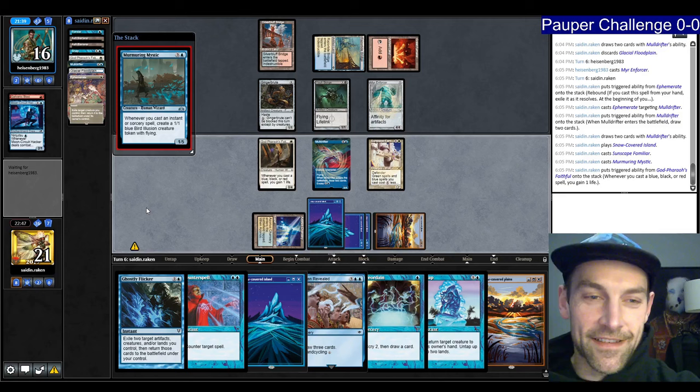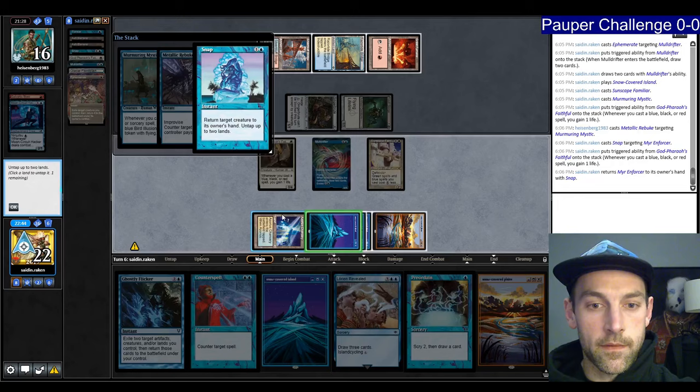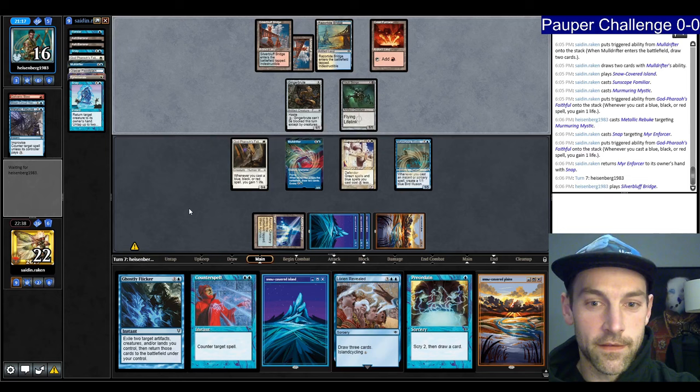Let's just Snap the Enforcer, tap, pay the mana. Tempo-wise we're very ahead — they have about three mana worth of creatures and I've got a lot more. Missing their first or second land drop was huge for me. We can play Enforcer for zero. Murmuring Mystic can block it, so that's fine.